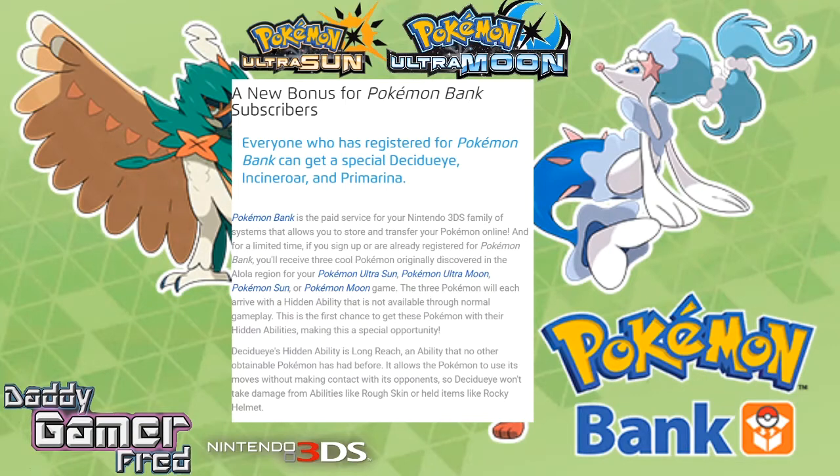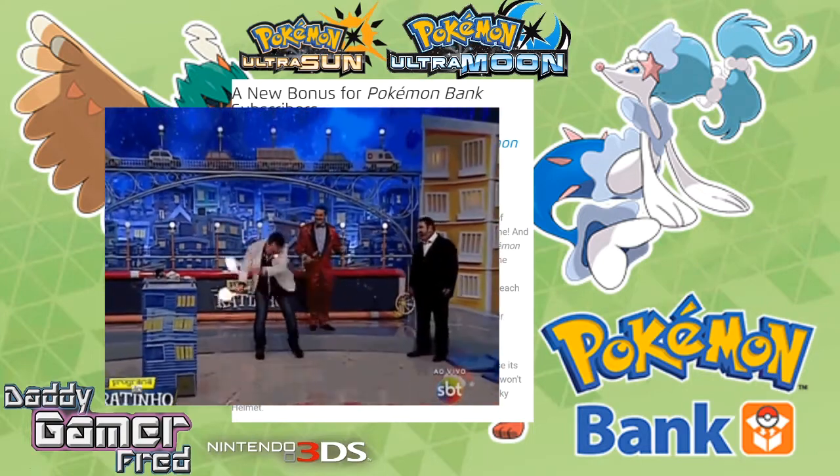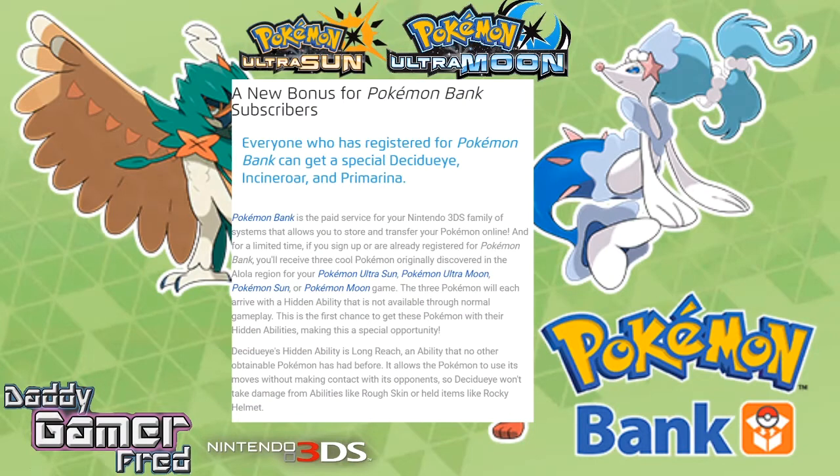It says: a new bonus for Pokémon Bank subscribers — everyone who has registered for Pokémon Bank can get a special Decidueye, Incineroar, and Primarina. Pokémon Bank is a paid service for your Nintendo 3DS family of systems that allows you to store and transfer your Pokémon online. For a limited time, if you sign up or are already registered, you can receive these three Pokémon originally discovered in the Alola region for your copy of Ultra Sun, Ultra Moon, or the vanilla Sun and Moon.